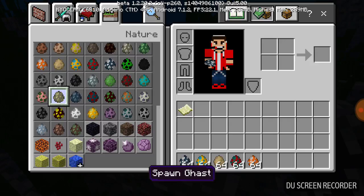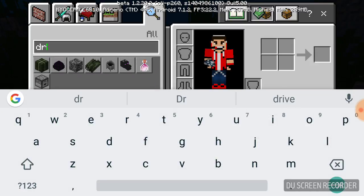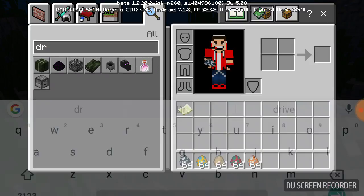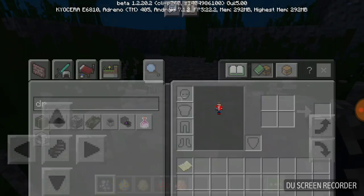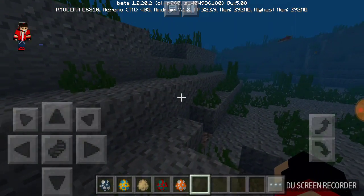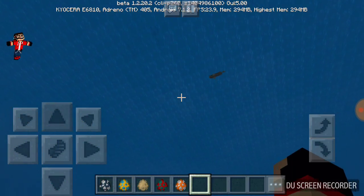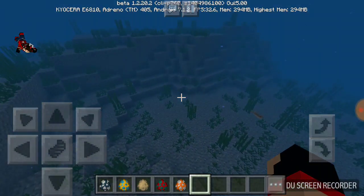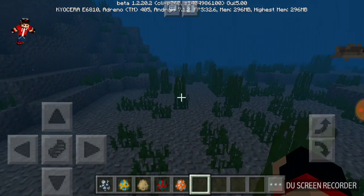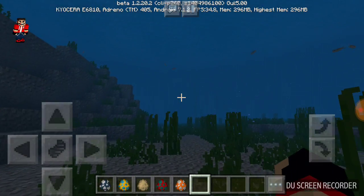I was looking for the egg for the new Drowned mob — I think they're called Drowned. Let me search it up. Wait, they're not in this beta? They're in the full release, not the beta. Interesting — the new Drowned mob isn't here yet.